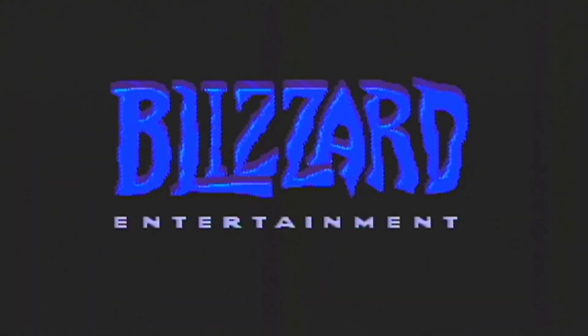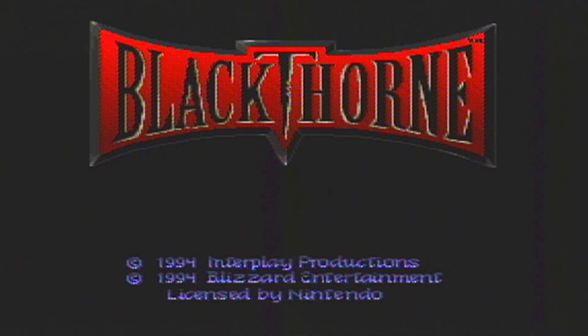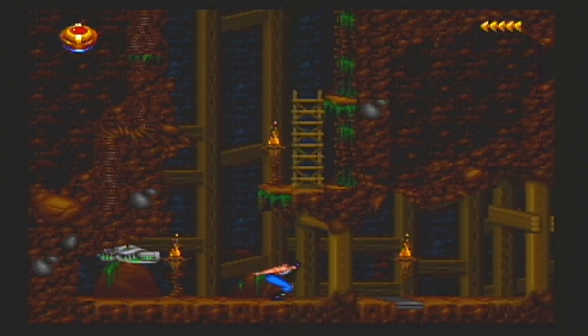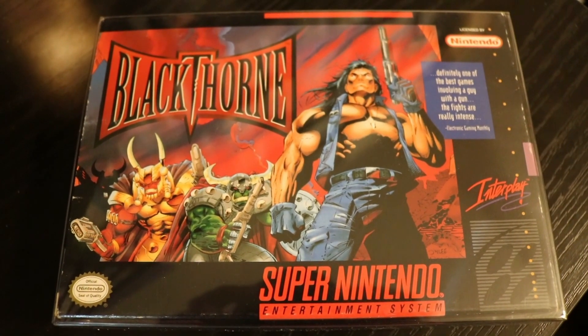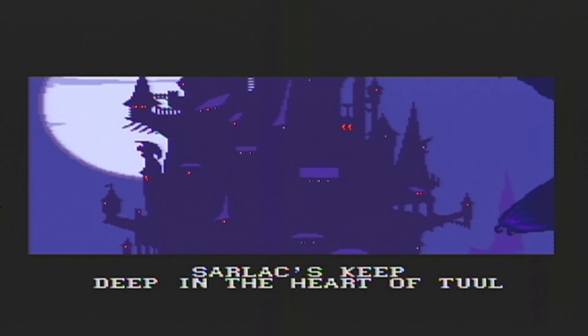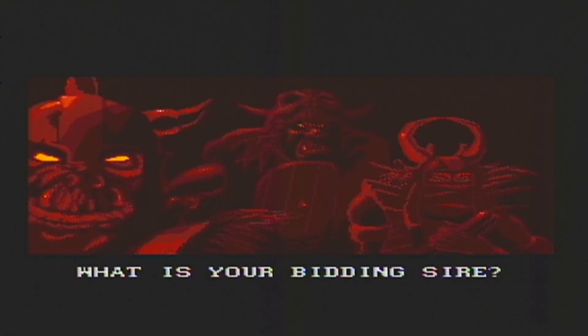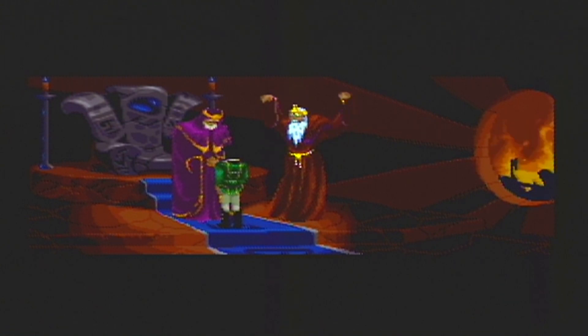The first game is Blackthorn. Blackthorn was developed by Blizzard Entertainment and published by Interplay. It released for the Super Nintendo in 1994. Blackthorn is a cinematic platform game. The cover art was done by Jim Lee, a famous comic book artist and writer. The story involves two brothers — their father passes away and turns into two stones, one light and one dark. The civilization splits in two, and the people who went with the dark stone start to mutate and cause chaos. So Kyle Blackthorn goes on a quest to get the light stone and save the day.